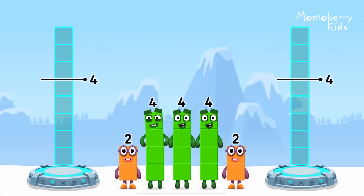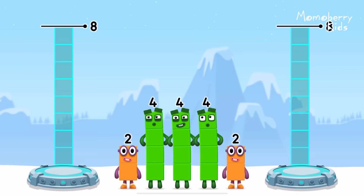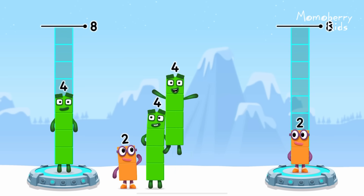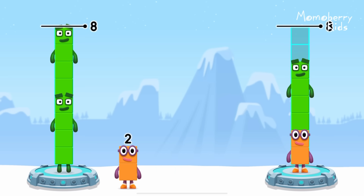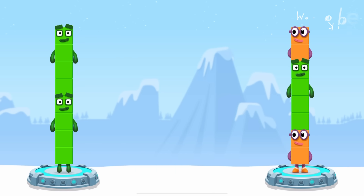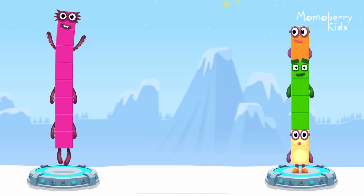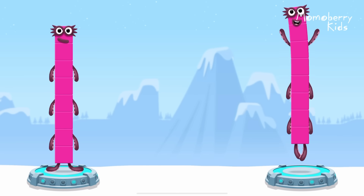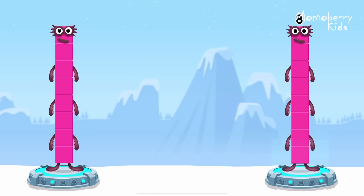Share the number blocks evenly to make two groups of 8. 2, 4, 4, 4, 2. You solved it! 4 plus 4 equals 8. 2 plus 4 plus 2 equals 8. 8 equals 8.